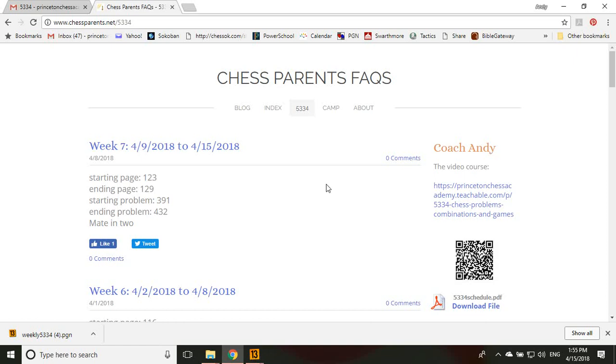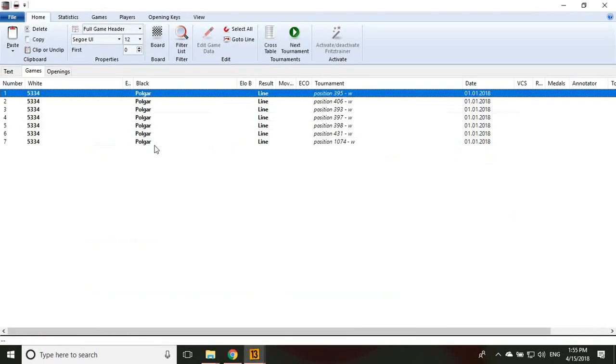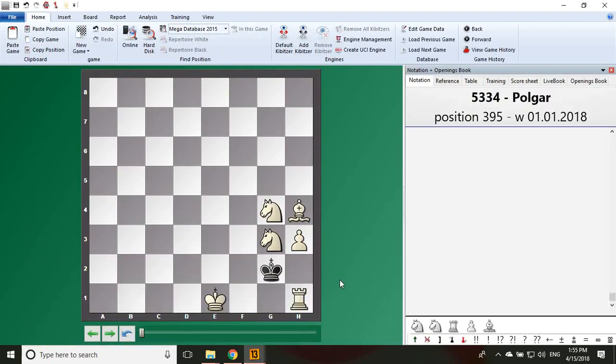Hello, this is Coach Andy. We are on week seven, meeting two. We have a couple of problems today, so let's look at them. Starting from our schedule first — then there's one question outside of our schedule we'll talk about later. Let's look at problem 395. The king is here — it's two more to checkmate.